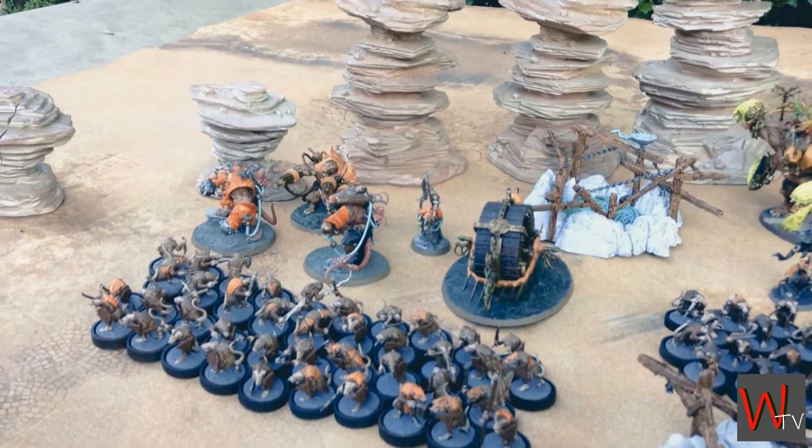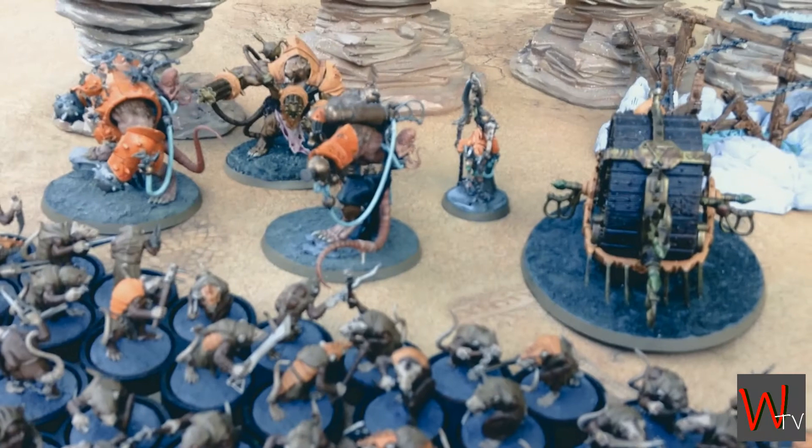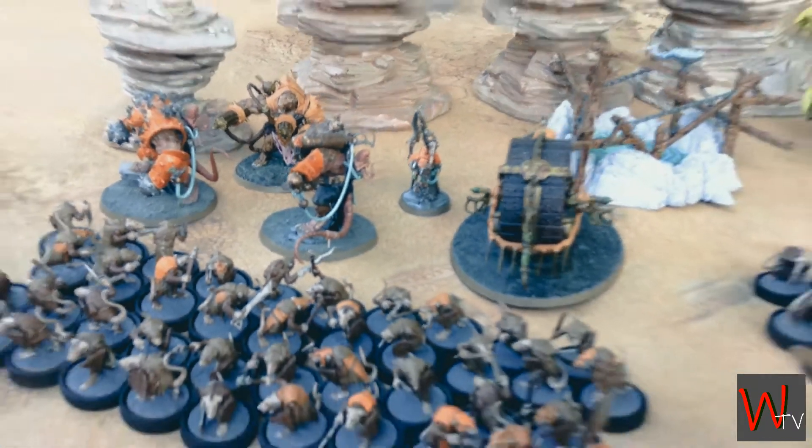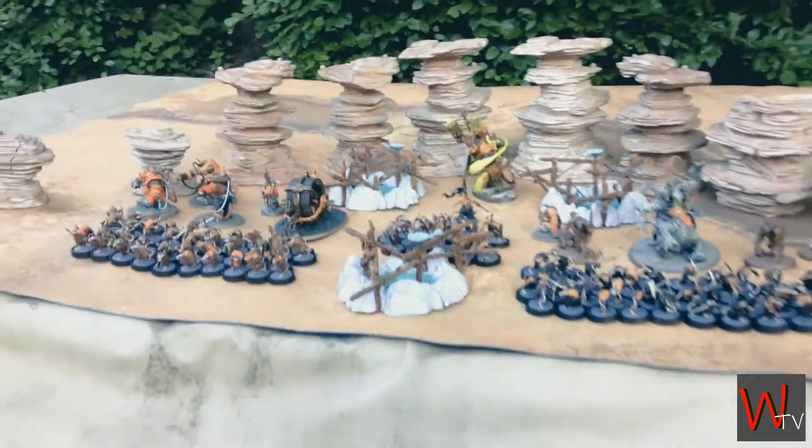And I have Thanquol himself. Does the Warlock Engineer have any fancy items? Yes, he has the Vial Formulator which allows him to pick a war machine within 3 inches and it doubles their movement. And he has Master Scavenger, so that adds plus 2 to my Warp Stone Sparks.